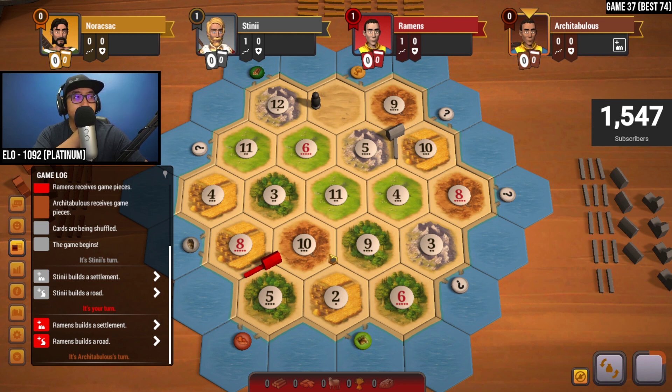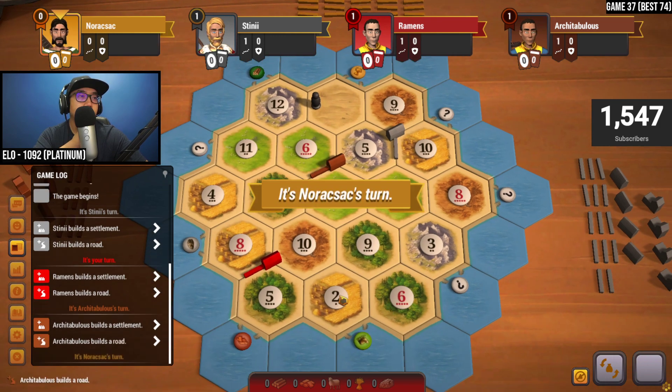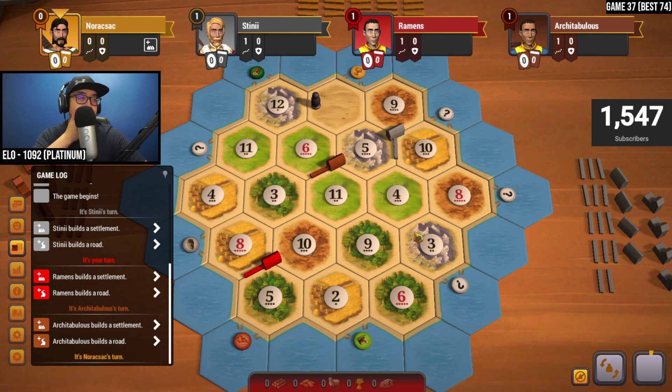We still need sheep and ore, so getting on the 6-5 might not be a bad plan. Well, 6-5 — never mind, that's not happening for us. Looking elsewhere, I'm liking this 10-4-8 over here, or the 4-8-3. We're getting higher production of wood and going for the three-for-one — that's also something we could do. Maybe taking the 4-9-3 and then building down to the 6-3 for the three-for-one.